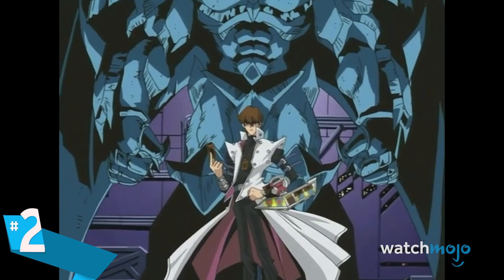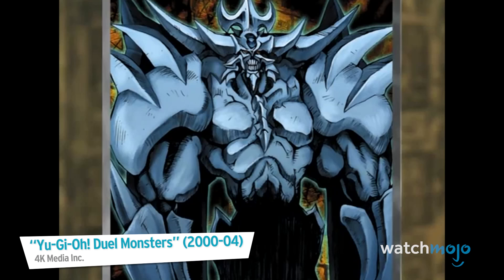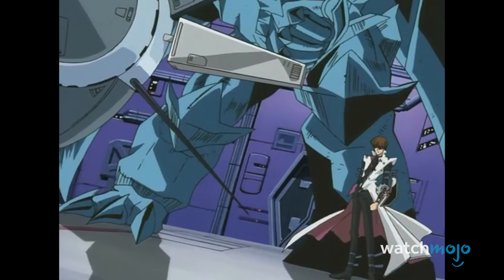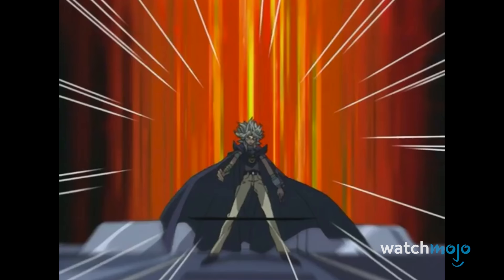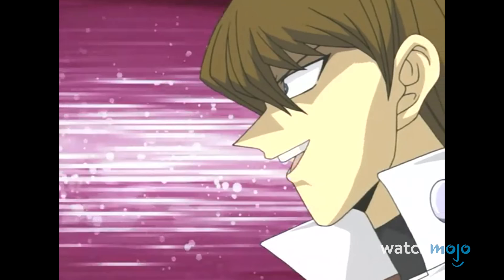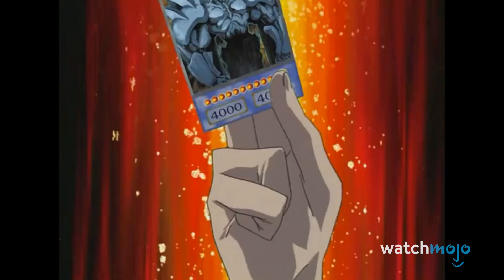Number 2: Obelisk the Tormentor. During Battle City, Kaiba sought the ultimate power of all three Egyptian God Cards after being gifted the mighty Obelisk the Tormentor. It's not hard to see why he'd want all three — Obelisk alone is a massive titan with 4000 attack and defense points and a devastating Fist of Fate. Not only that, but Obelisk is almost immune to all magic, trap, and monster effects, and Kaiba can tribute two monsters to his almighty god and obliterate all monsters his opponent controls. Unfortunately, even with this mighty ace monster, Kaiba's quest for power was ultimately for naught, as Yugi knocked him out of the finals, winning Obelisk for himself.